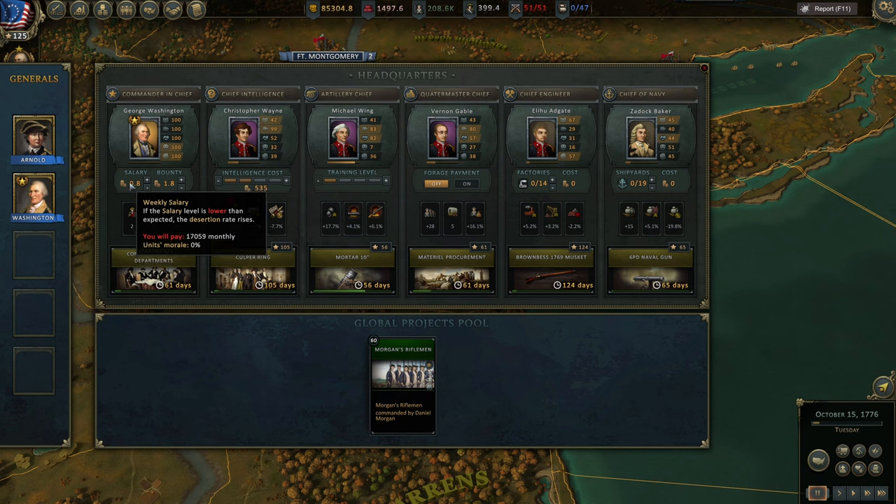The Commander-in-Chief has two options: salary and bounty. Salary is how much you pay every week — we can see 17,000. If you increase the salary you pay more money but unit morale is higher. If you lower the salary below optimal, you'll pay less but unit morale will be lower, making units more likely to route in battles and increasing attrition. Try to keep a balance. Bounty determines how much you pay potential new recruits — a higher bounty means more recruits joining your army, a lower bounty makes it more difficult. But it's 180 per 100 recruits, so it's not a huge deal.